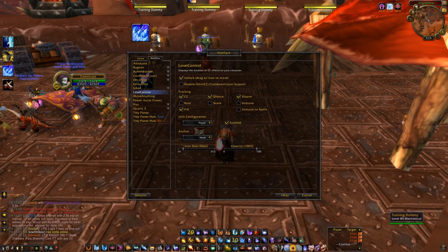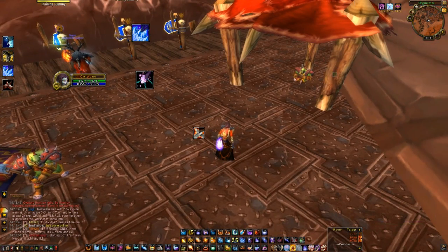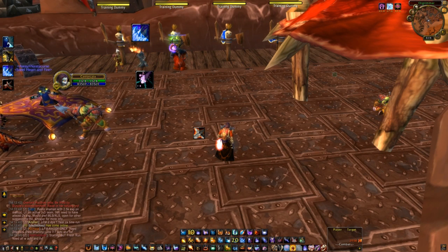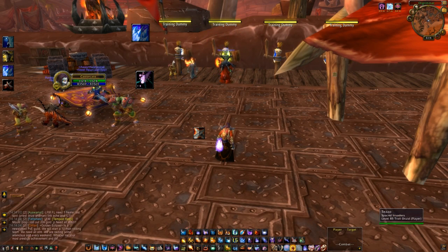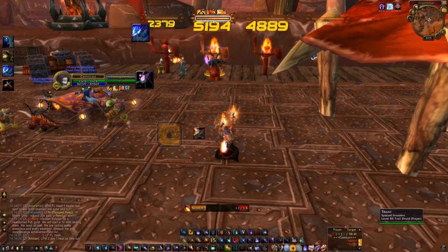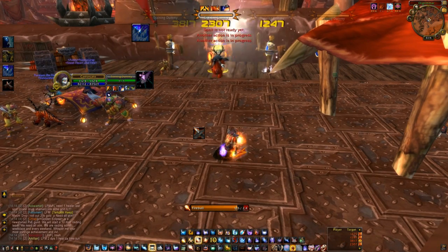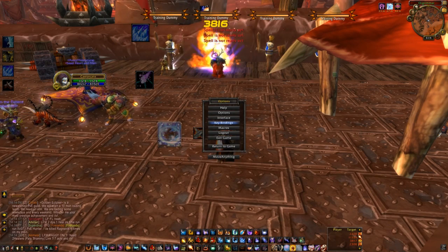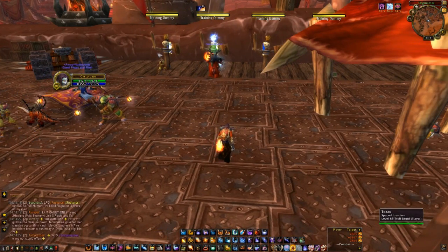Lose Control — this is Lose Control. Not a really good example here, but I've got it next to me. Basically if I get Kidneyshot or something it'll pop up here — you've probably seen it in my vids. Anything really — a stun, Disorient, or massive CC, it'll show up there. You can customise it quite a bit as well, but I've pretty much kept it default and it's quite nice.